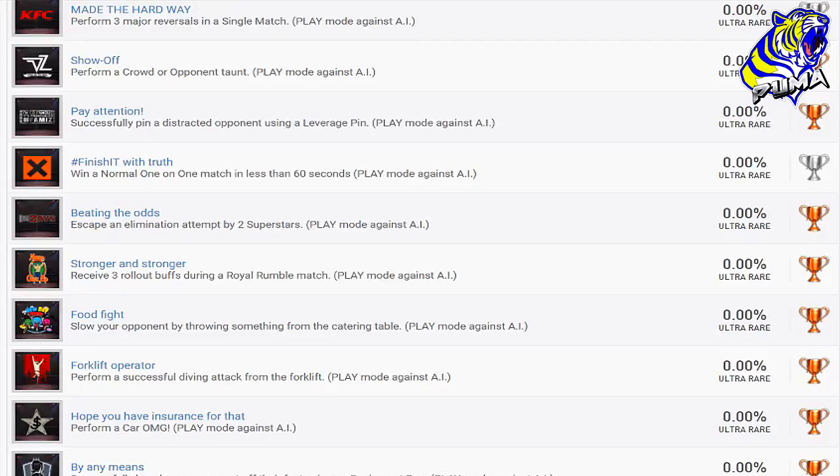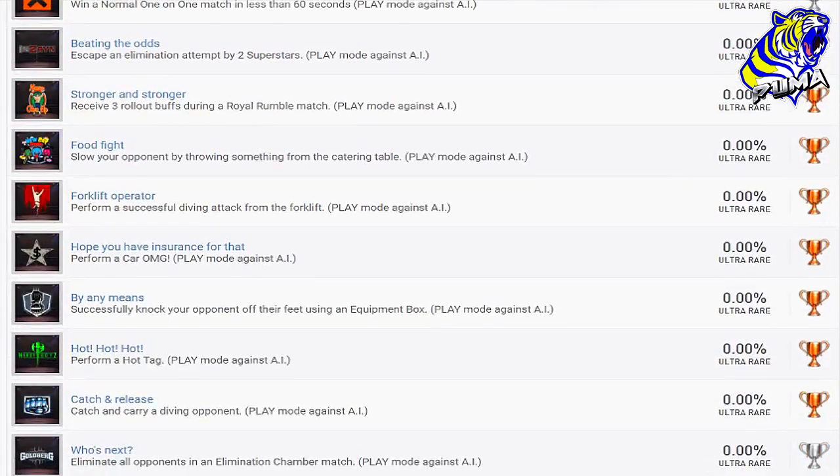'Stronger and Stronger' — receive three roll-out buffs during a Royal Rumble match. In my breakdown of the Royal Rumble video, those guys were rolling to the side and under the bottom rope. If you stay there, much like rolling out in a triple threat or fatal four-way, you can sit there and gain your stuff back — either get a negative buff if done early, or wait it out and receive a positive buff. That's what I'm assuming that one is.